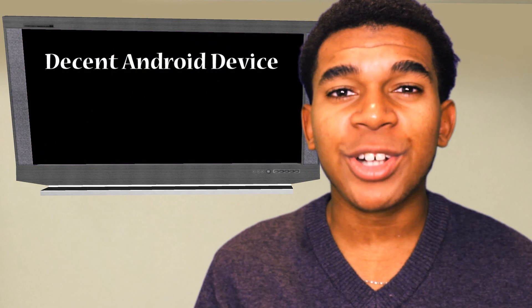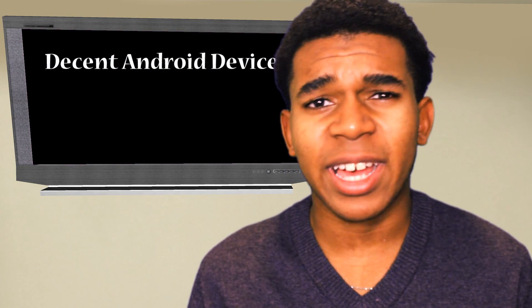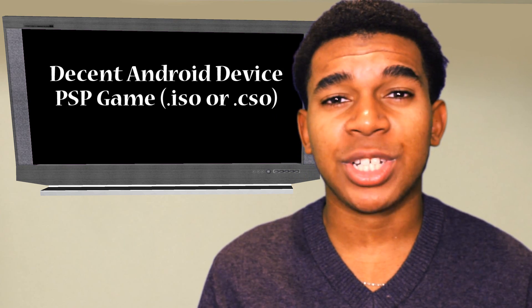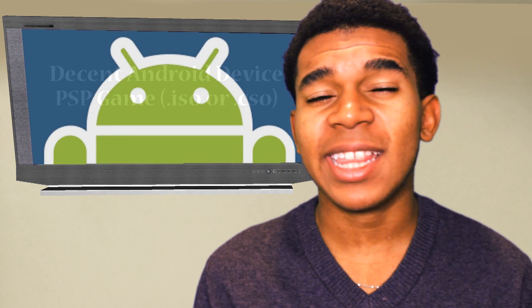So to do this, you'll need the following. First, a decent Android device. If your device has been made in the past few years, then you should be fine. And next, you'll need at least an ISO or CSO version of the game you want to play. Google search is your best friend for that. And that's pretty much it.